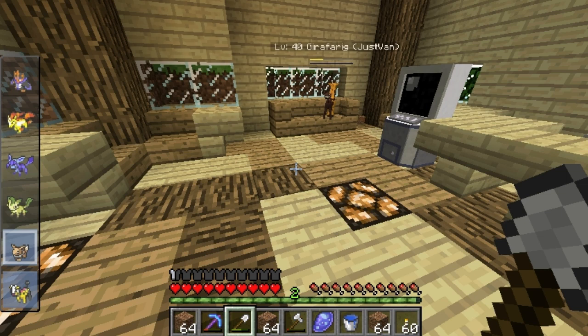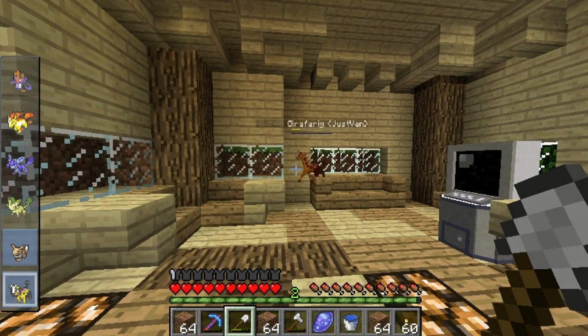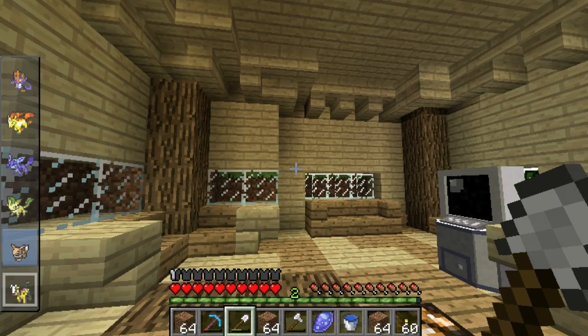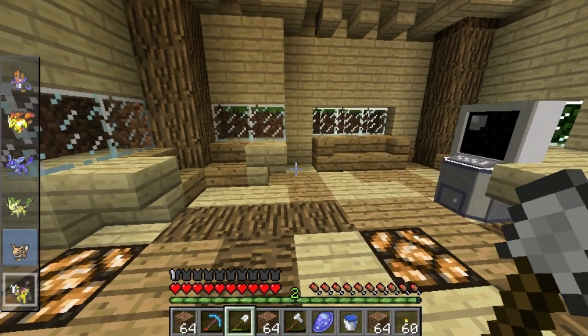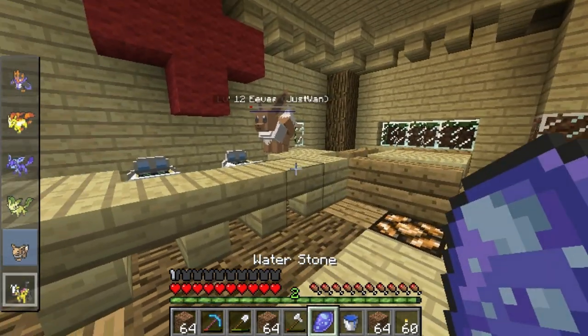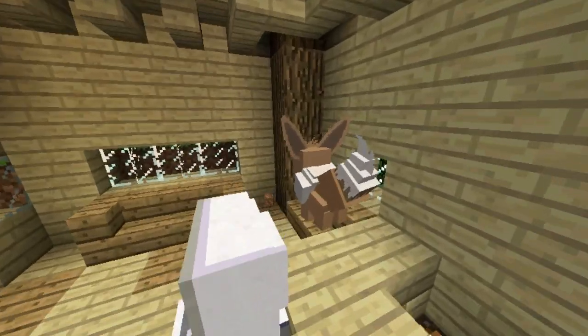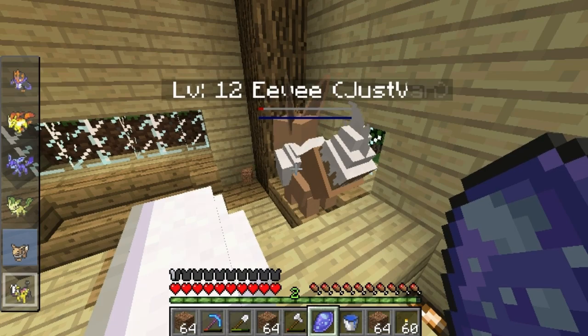Vaporeon! I'm probably saying that wrong — Vaporeon. Why are you suffocating yourself? Stop it. Let's see — I think you just give it a Water Stone, click use. Water Stones can be crafted, yeah. So I'm going to do it in F1 mode and see if that helps. I can't see but I'm clicking on you — oh there it goes.